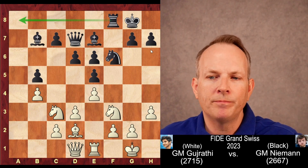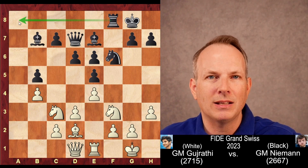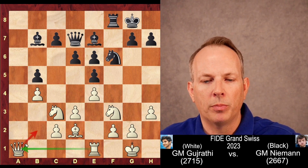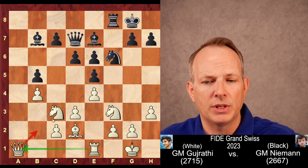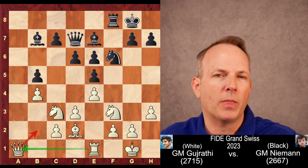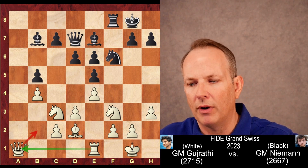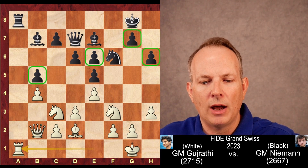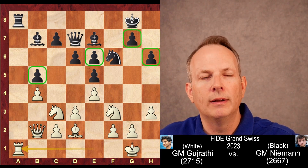Bishop to B7 allows the rook to come to A8 and contest the A file. Queen to A1. What white is doing: he wants to play the queen to B2 once the rook comes to A8, and then play his own rook to A1. That way he prevents black from getting any activity on the A file. Rook to A8, queen to B2, H6 is played, and now rook to A1, challenging that rook.